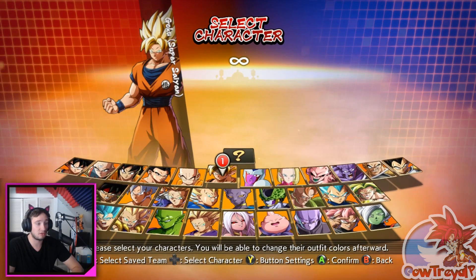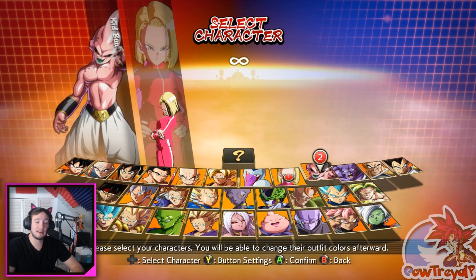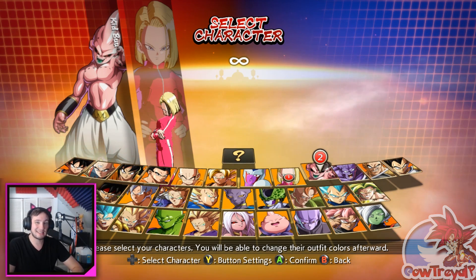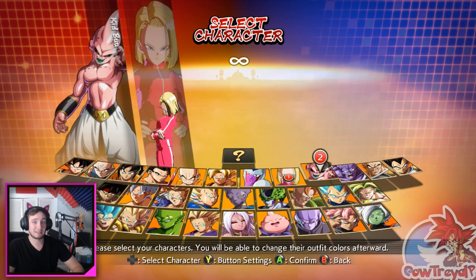We're showing off three characters again, three different mods, and it's pretty dang cool stuff. Let's go back over to the arcade. First up we have Android 18 in her outfit that she uses during the Tournament of Power, which means also 17 - he's got that MVP shirt on and a different change of clothes. Pretty dang cool.